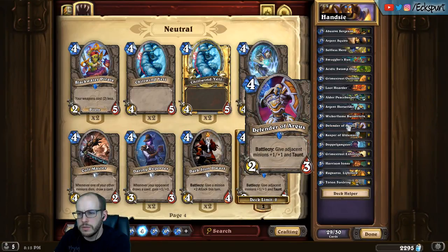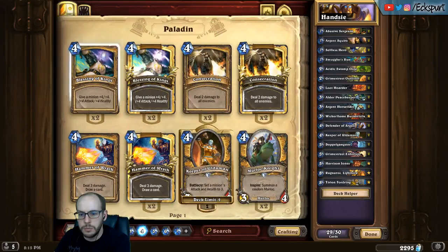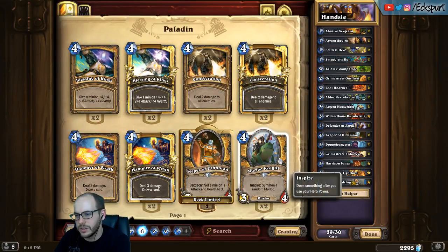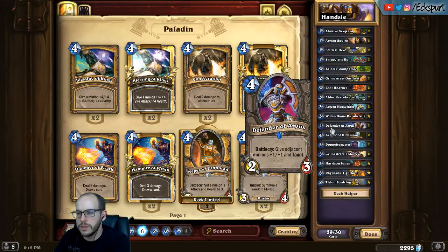I really like the idea of Defender of Argus — it's going to help us fill out our four slot. Paladin actually has a pretty packed four slot overall, but it's not really minions: we see Blessing of Kings, Consecration, and of course Truesilver. Murloc Knight we tend to think of as like a six drop and not really a four drop. So having the Defender in at four is just going to be really strong.